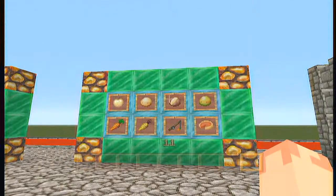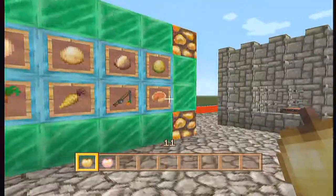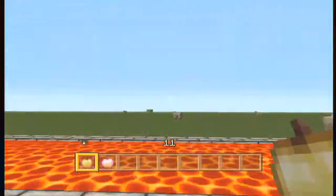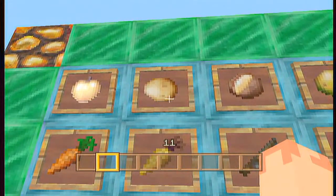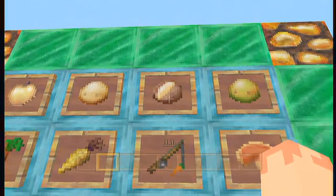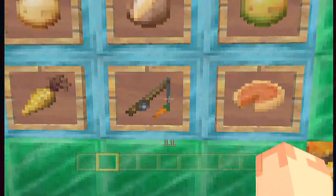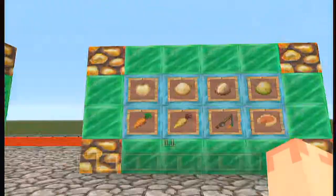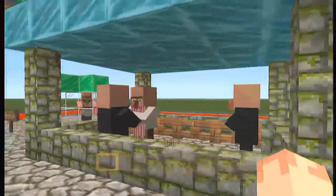We've got more new food in this game. We've got golden apples — there are two different golden apples: the regular golden apple which gives you regen, and the second one which gives regen faster and more. You've got potatoes, baked potatoes, poisonous potatoes, carrots, golden carrots, carrots on a stick, and pumpkin pie. We've also got two new potions: potions of night vision and potions of invisibility.